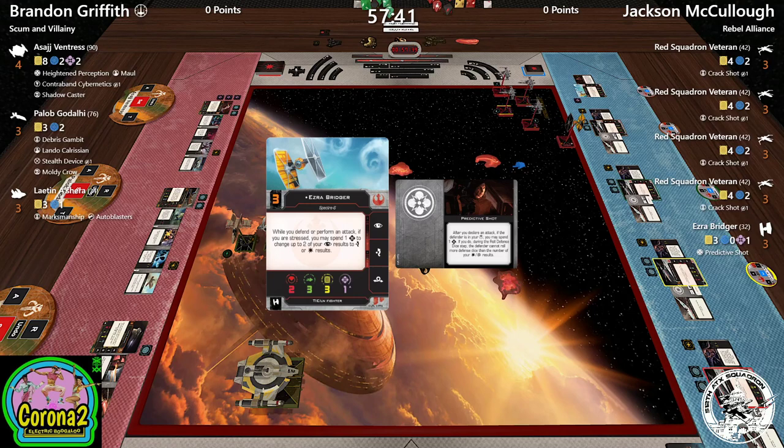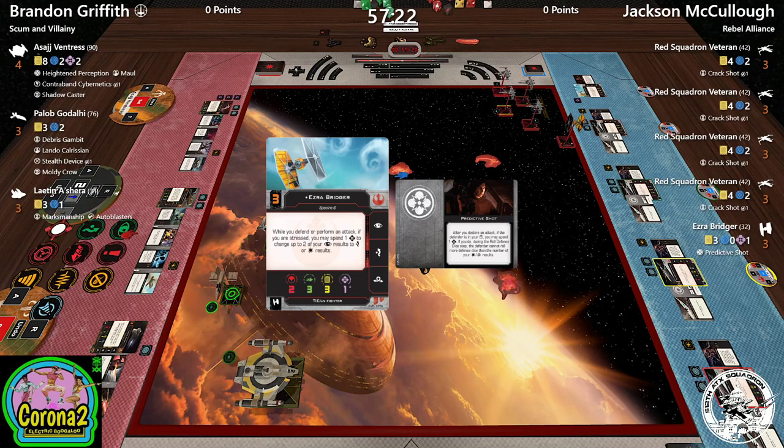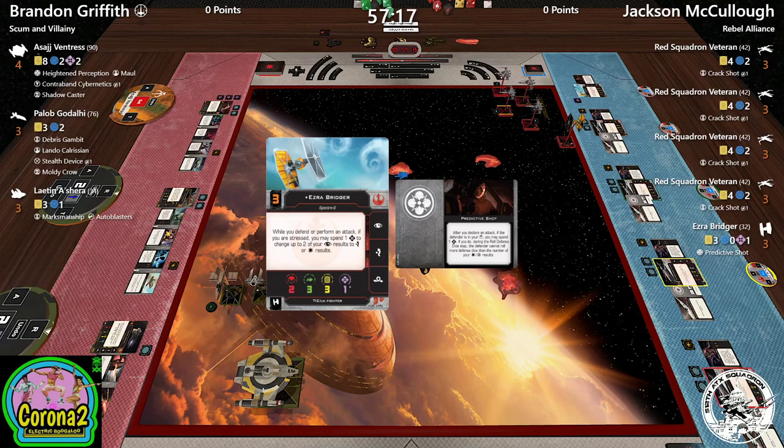The more interesting thing, particularly in this matchup, is Predictive Shot — that could be something Paylob needs to watch for. Basically, if Ezra has Paylob in his bullseye, he rolls his red dice and however many hits and crits he rolls, that's the max Paylob can roll. So even with Stealth Device, Ezra can potentially cut through it.